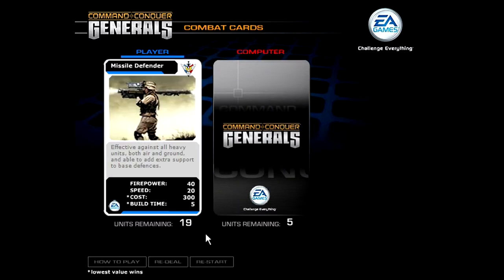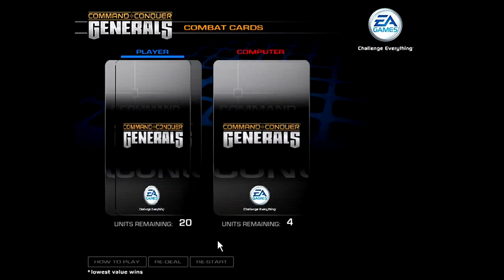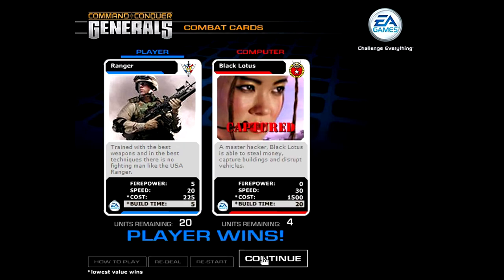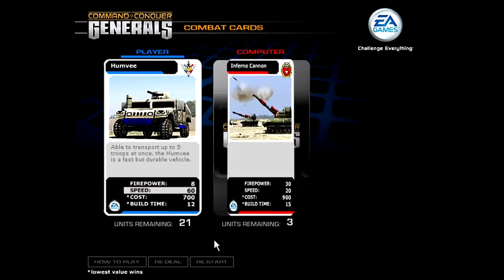I guess I'm going to go with Build Time because it's really low — that's always a good guess with infantry, especially when it comes to beating the Overlord. Build time is probably the best choice here. You can also guess what cards your opponent has left. He does have the Gatling Tank. The Battlemaster was a draw, and the Red Guard is out as well. I'm thinking I'm going to go with Speed here for the Humvee.